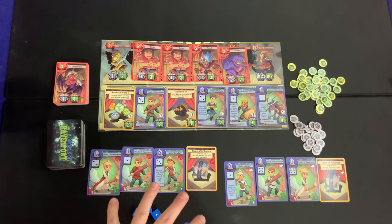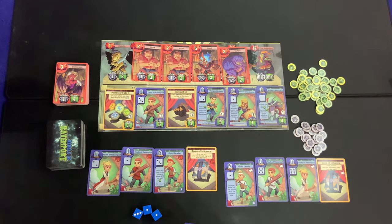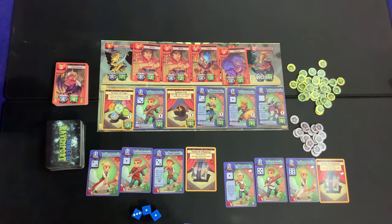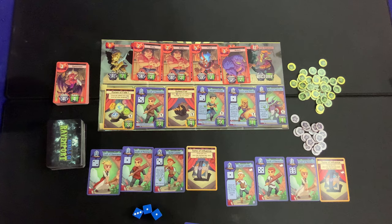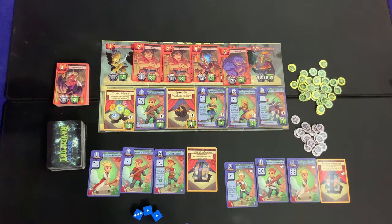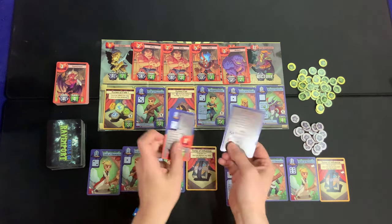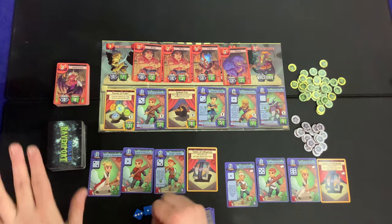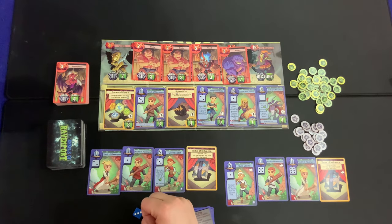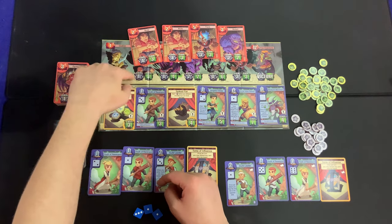For a two-player game we only have 20 victory points here, and the game ends either when the overlord has been defeated or all the victory points have been taken. To get through a turn, let's start with the order of play. We've got a handy double-sided reference card. First: declare a monster to attack. There are three different game modes — beginner mode has fixed monsters on the board.